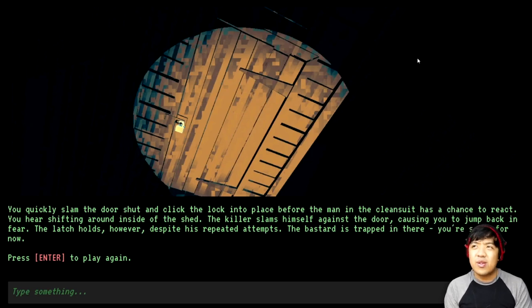You crouch behind some bushes and wait, passing the time by passing gas soundlessly from nervousness. Eventually, you see the killer sneaking out into your backyard. Lock the door — you quickly slam the door shut and click the lock into place before the man in the clean suit has a chance to react. You hear shifting around inside the shed. The killer slams against the door, causing you to jump back, but the latch holds despite his repeated attempts. The bastard is trapped in there — you're safe for now. There is another ending for the shed, but I'm not exactly sure how to get it. I've been trying for 12 hours to figure out this and another revolver ending, but it's not clicking.